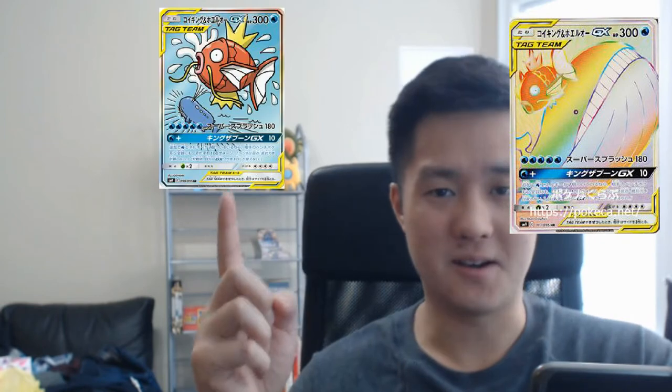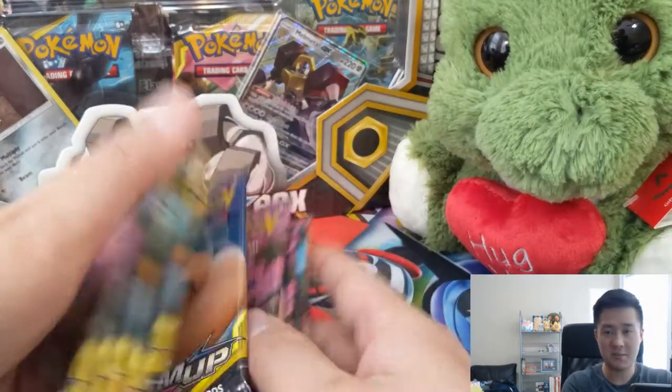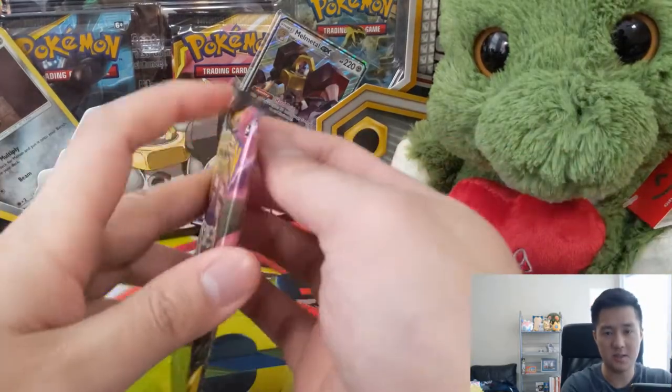Alright guys, this is it. We've persevered, we've struggled, and today's going to be the day we get that Wailord Magikarp. At this point we're either going for this art or this art — the normal GX, which I guess we'll settle for, is no longer good enough just because of how long, how much we've tried to get this card. So let's do it. We got 12 packs and Turtle to give us some good luck.